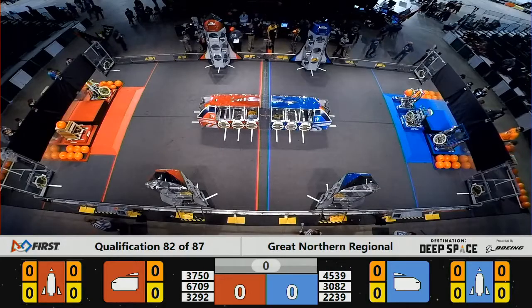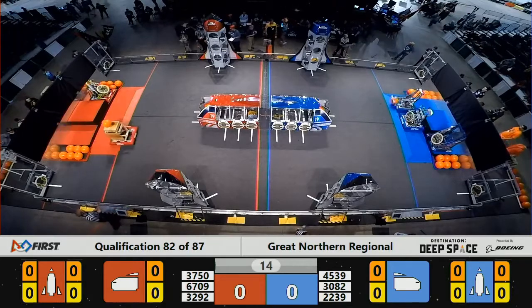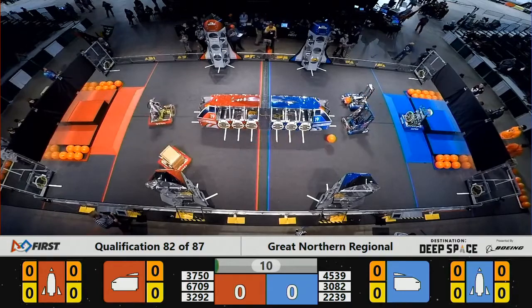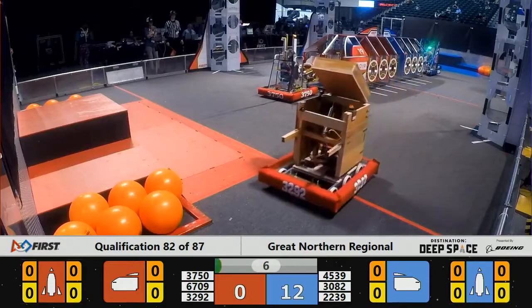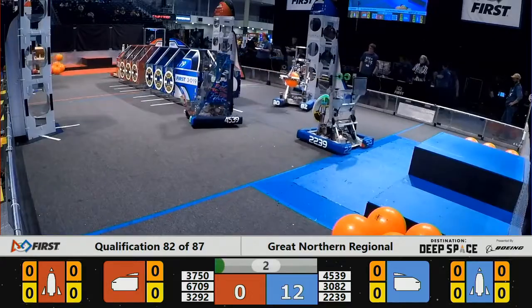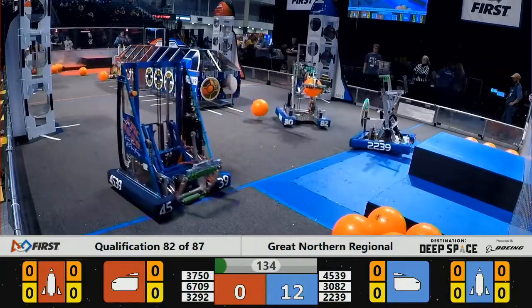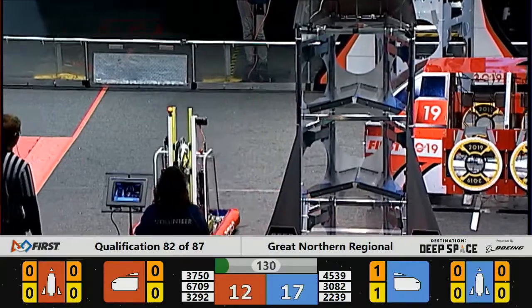Space Explorers, between the lines — three, two, one, go! There's another Sandstorm on Planet Primus here at the start of Qualification 82. 45-39, Chaotic, lining up to place a hatch panel on the Blue Alliance's cargo ship. They get it stuck on there. 37-50 doing so as well for the Red Alliance. Sandstorm has cleared here on Planet Primus as we head into the teleoperated portion of the match.